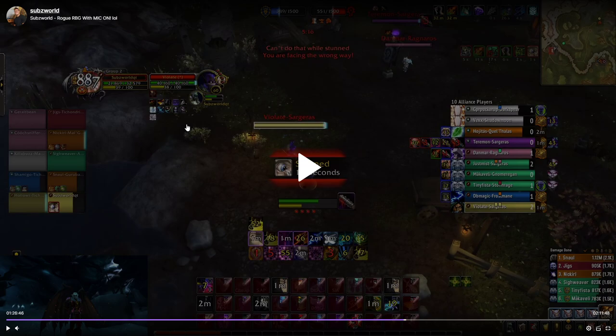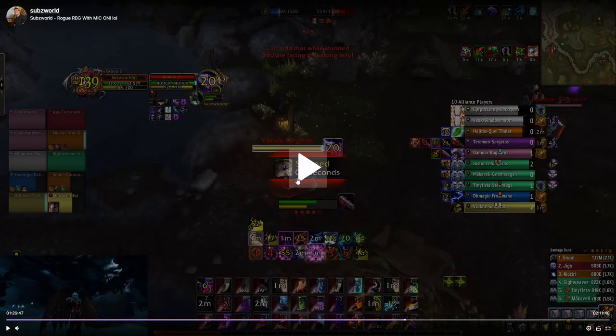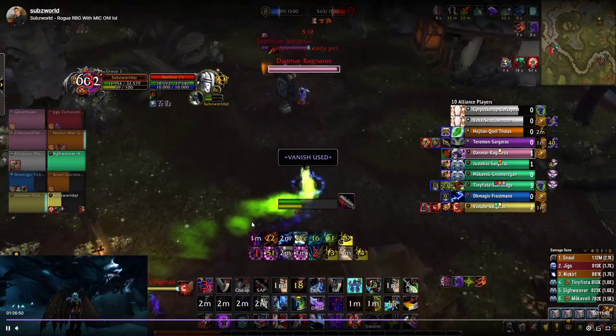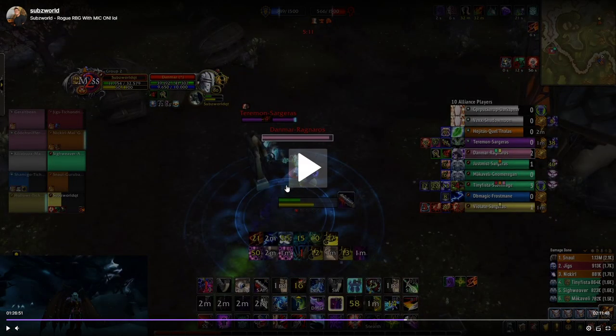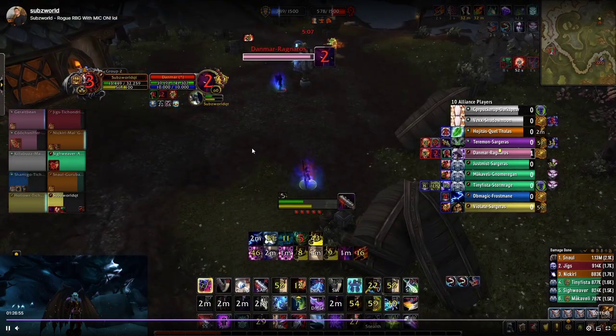A rogue opens on me which changes the whole scenario. But I notice he doesn't have trinket — he DR'd his stun because the demon hunter just stunned me. So I send him to the realm with a big kidney shot. I'm getting pretty low on health so I duel the paladin.